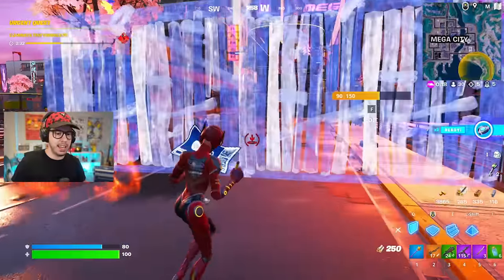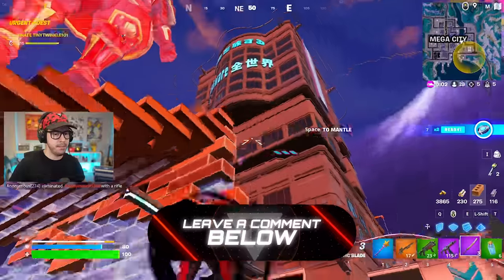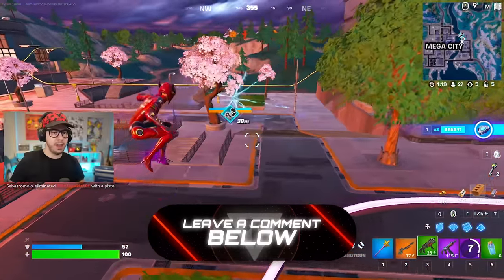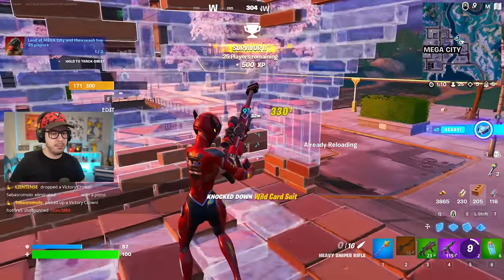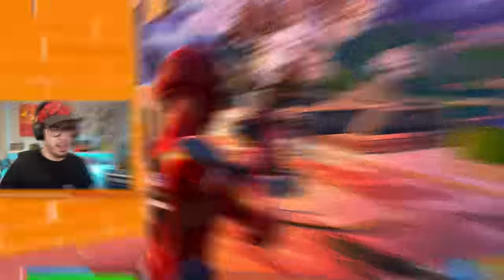He drops some godlike loot, and he's about to spawn. It doesn't really matter who takes down the boss, but somebody's got to do it - might as well be me. I like doing this thing where I make a box and then just eliminate the guards. I take out the guards first before the boss because I actually find them harder.